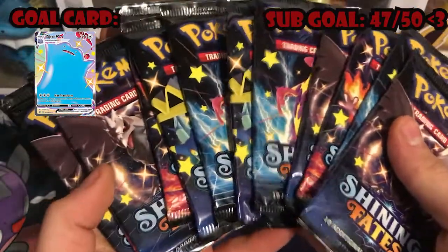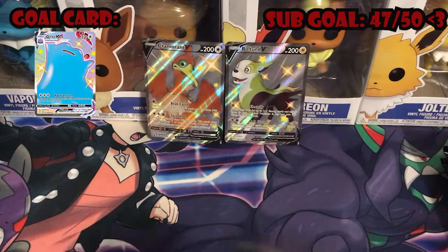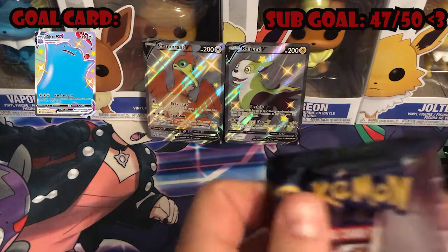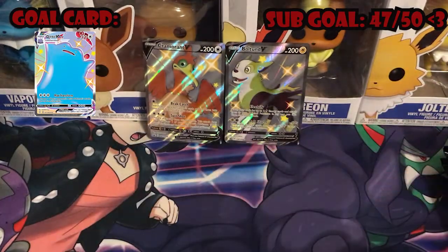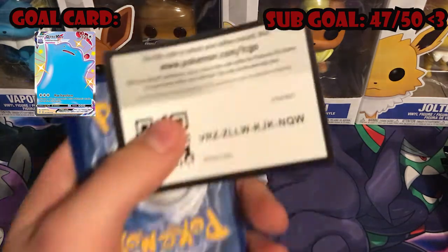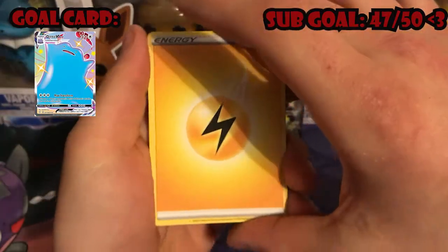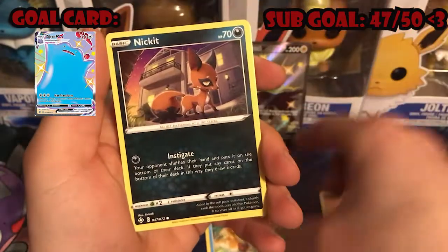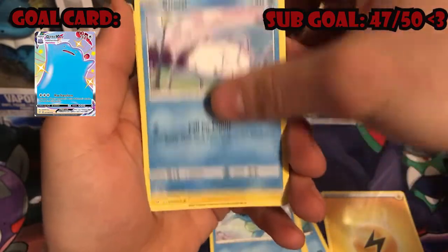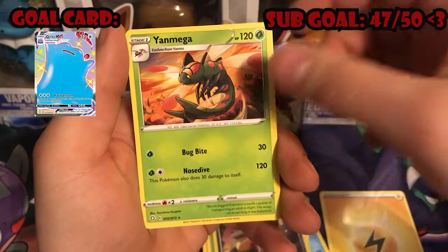Here we have all 12 Shining Fates packs. Hopefully we can get our Shiny Ditto or maybe even a Shiny Grimmsnarl — that'll be cool, really want to see one of him. But for sure we want our V-Max Ditto. Getting into a Corviknight pack. Four card trick — starting it off: Lightning Energy, Rotom, Rusted Shield, Floatzel, Nickit, Horsea, Snom, Morpeko, Cacnea, Vespiquen, Nickit, and a non-holo Yanmega.